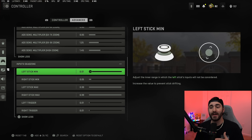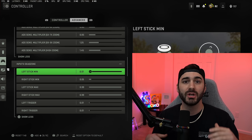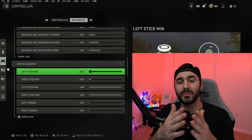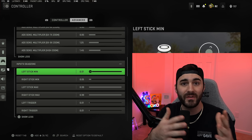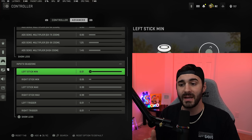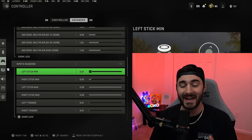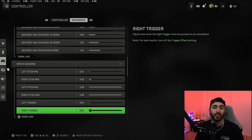For the left stick I have the dead zone at 0.01, and for the right stick at 0.05. Your dead zones are the minimum actuation point on your controller. By default they're either 0.1 or 0.2 — so at 0.2, you have to move your stick 20% of the way before the game picks it up, making fine-tune movements and aiming harder. I like 0.05 for more responsiveness — when you change this you're going to notice a drastic improvement.